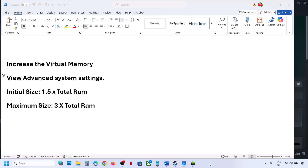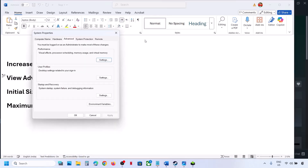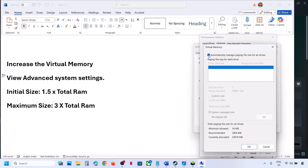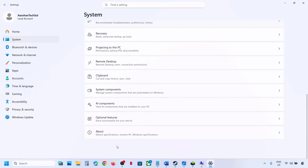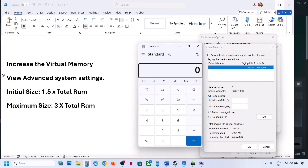Still not working? The next step is to increase the virtual memory. Type View Advanced System Settings in the Windows search box and click on it. Under Advanced, click on Settings, then click on the Advanced tab and click on Change. Uncheck the automatic management box, then select the drive where the game is installed. Select Custom Size. For initial size, use 1.5 multiplied by total RAM. For maximum, use 3 multiplied by total RAM. You can check total RAM in Windows Settings under System > About. In my case it is 16 GB, so total RAM in megabytes is 16 multiplied by 1024.